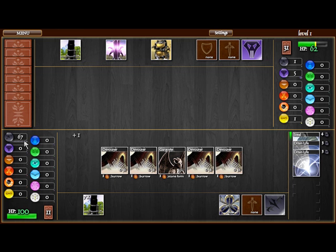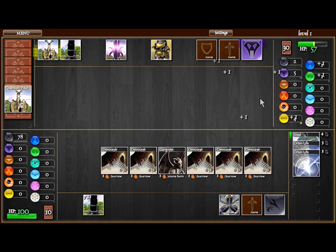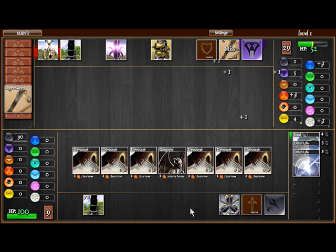Now that we're gathering enough Drain Lifes, we should be hitting around 100 Quanta before we can instant kill him. Now that we're getting all these Devourers out, it's really hard for him to gather enough Quanta to play anything. Mind you, it's level 1, but still. We have our maximum 6 cards out — all Devourers. Hopefully we'll get our Dragon.